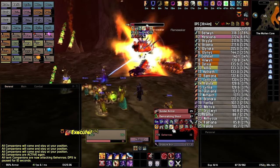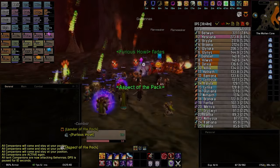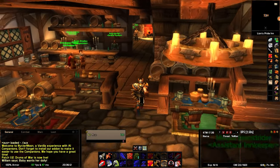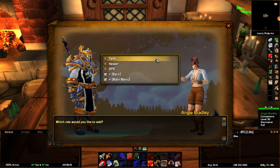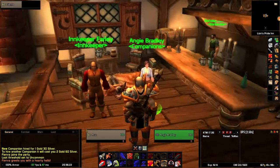This video will have timestamps so you can easily find the section you are interested in. The companions are server-controlled characters that you can hire from any of the companion representatives, who are usually found at taverns sitting right next to the innkeeper. You can recognize them by the companions tag that's right under their name.